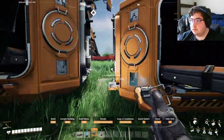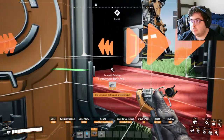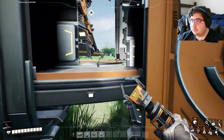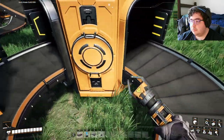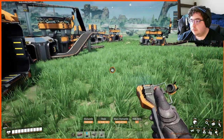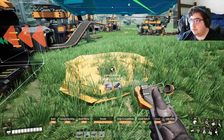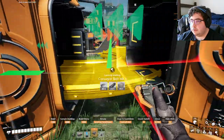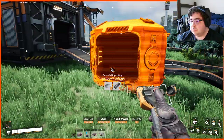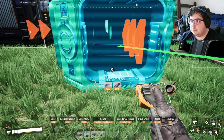Here we go — valid conveyor shape... uh oh, the conveyor belt is going to be too steep. What is this — invalid shape? Well that stinks. Just need these two to be linked. That is long and convoluted as hell, but I guess it'll get the job done. So I need a merger here — conveyor merger — and we'll see if my conveyor belt actually ends up being the kink in all this.